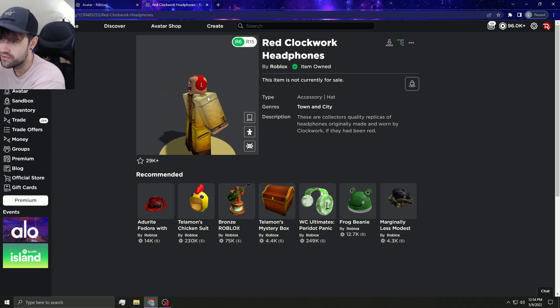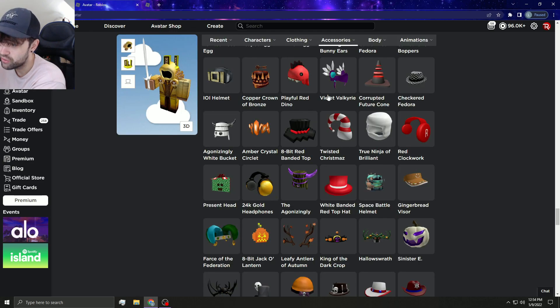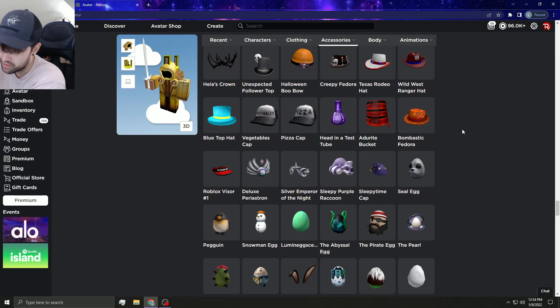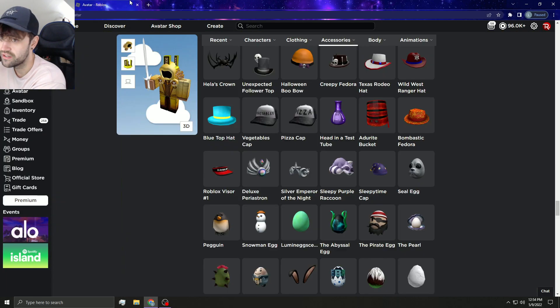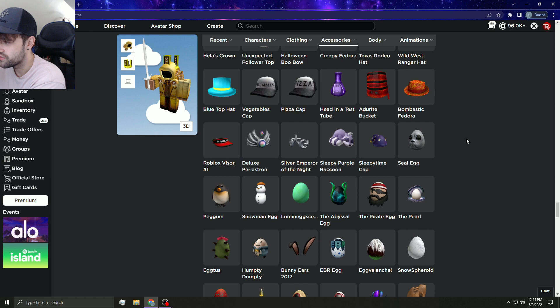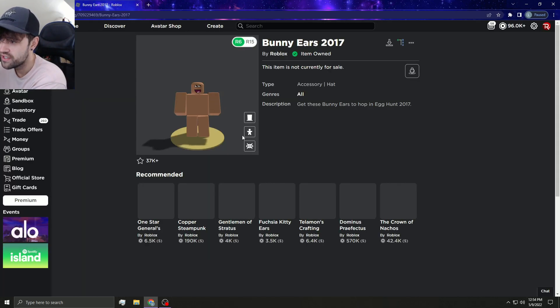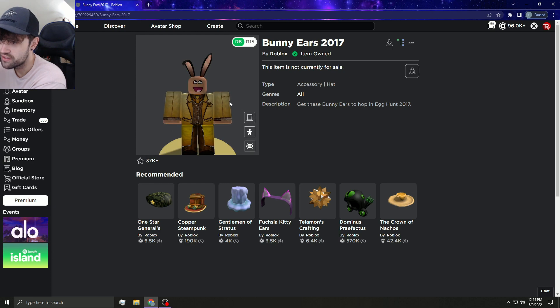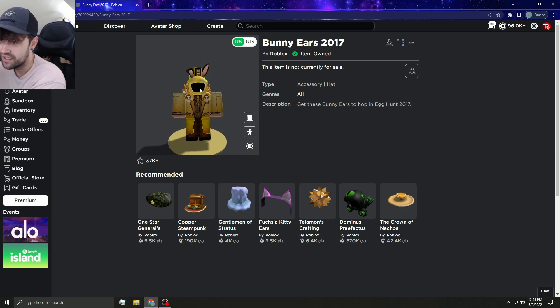The Red Clockwork Headphones should definitely go limited — the red and the blue both need to. They were planning on releasing a purple one but never did, which is sad. Some items are still for sale so there's no point making those limited yet. Bunny ears would be a cool limited too — they look really good with most outfits, even with the Dominus.